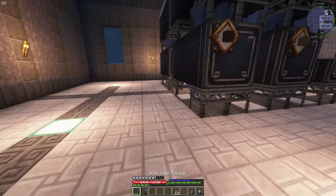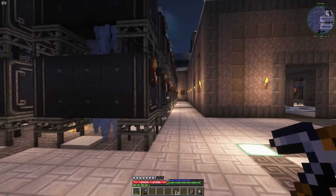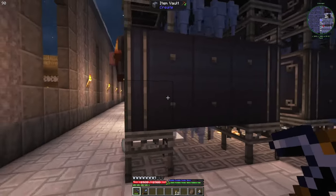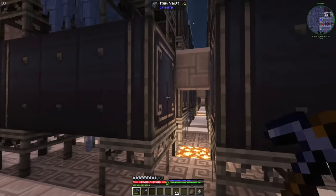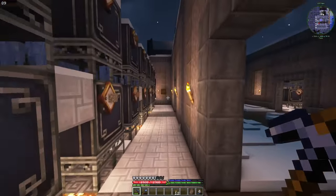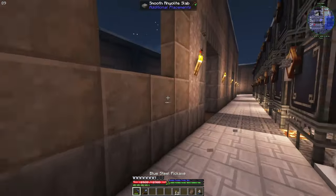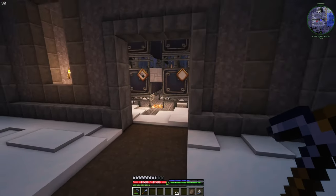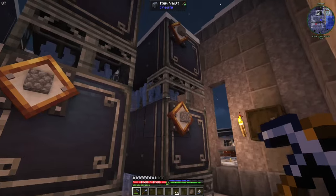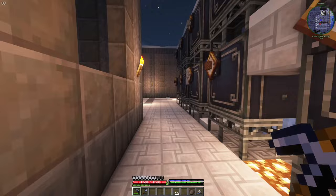Here I changed the vault design a bit. In every row we have four walls that are two by two by four, and in total we have 96 vaults in a single floor. So there's going to be a lot of items.